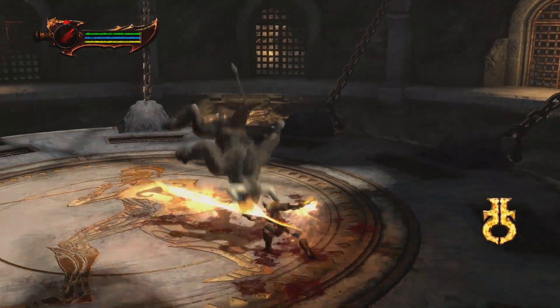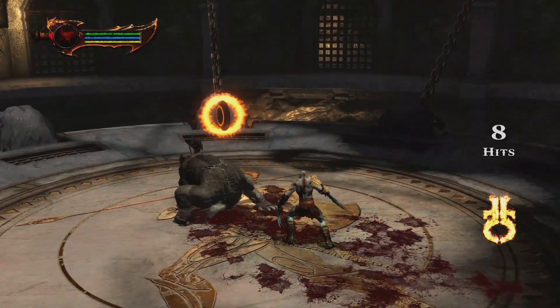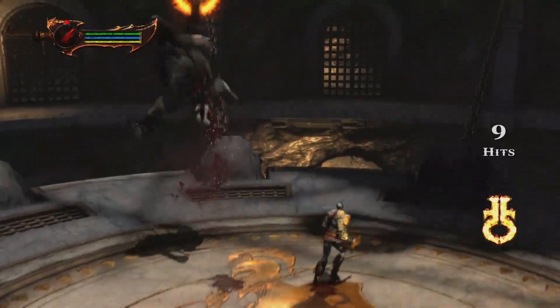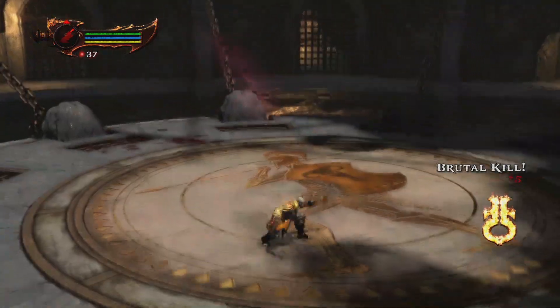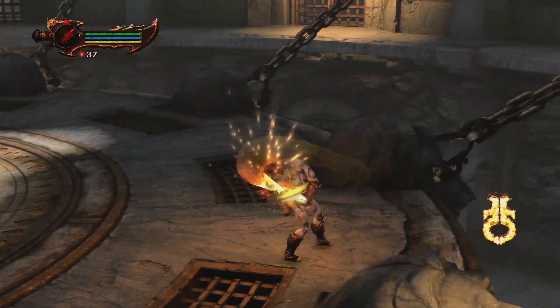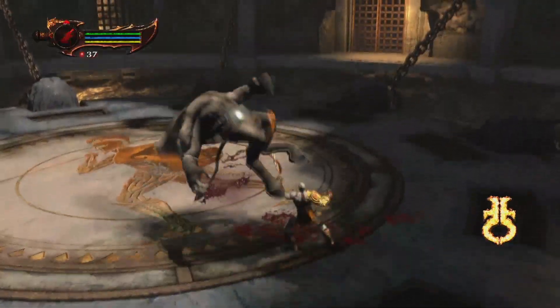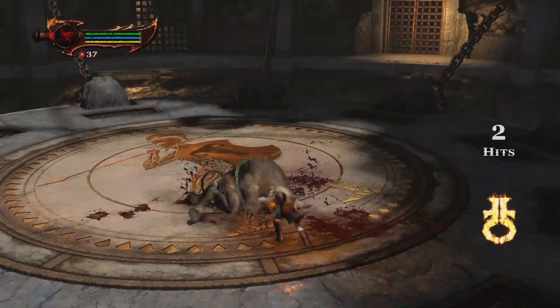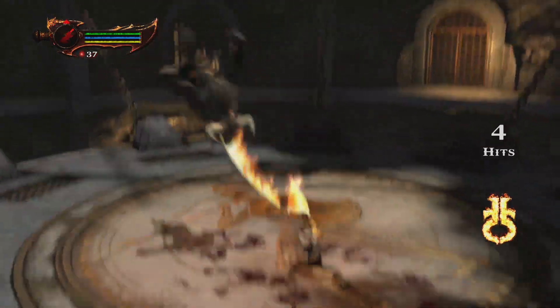This time, perfectly positioned again — and Kratos goes for the Orion Harpoon. Some other times, however, Kratos does not go with the Orion Harpoon. The safest way to kind of get the juggle into Orion Harpoon is by attacking twice and then going for the Orion Harpoon — square, square, Orion Harpoon. And he's stuck.